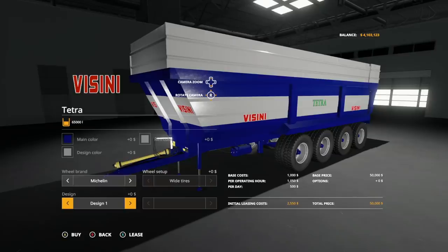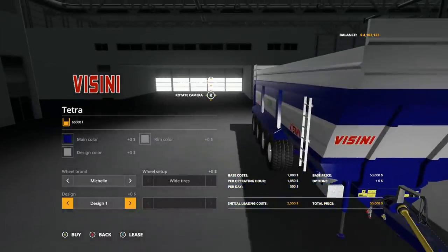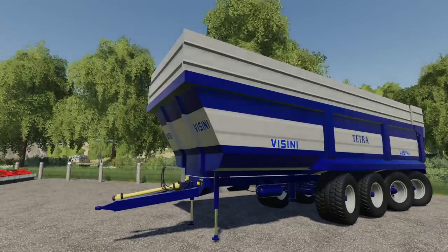Also, speaking of things being off - online it says the price is $70,000 and the capacity is 60,000 liters. That is all wrong. It actually holds 65,000 liters and it's $50,000. So not only is it cheaper but it holds more than listed. I have tested it and filled it straight up to the top - 65,000 liters. That is kind of cool.